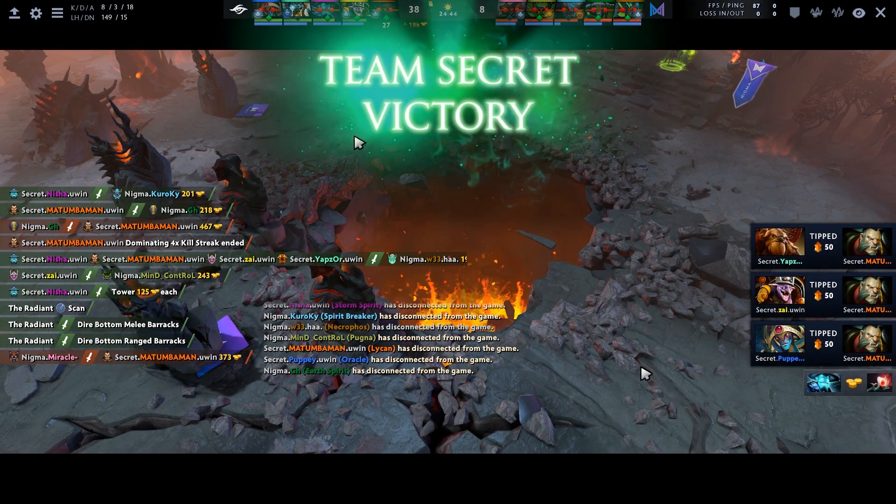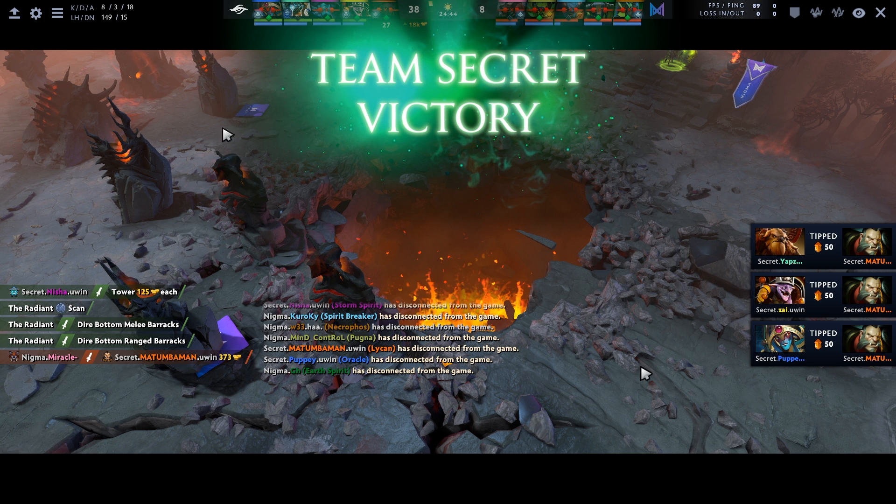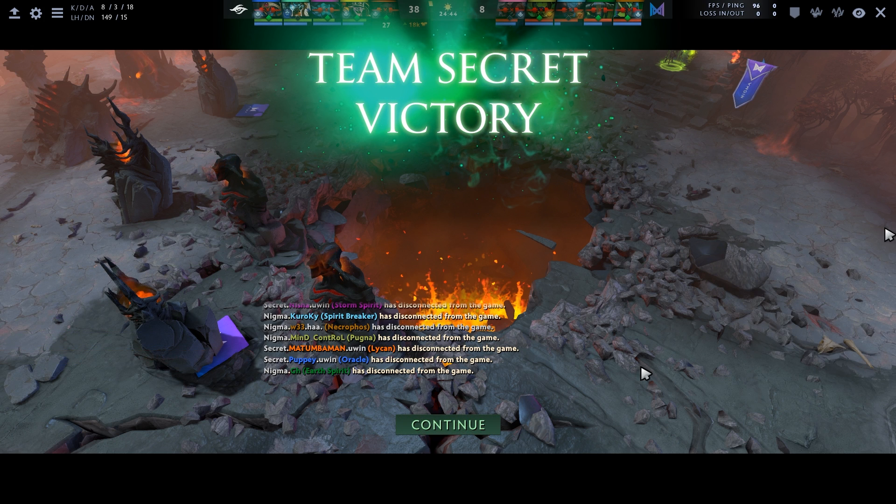That's the end of the replay analysis. The game ends two minutes later with a high-ground push using Storm and Aegis and there's nothing the enemy team can do. Quick tip: Lycan is really good at Roshan, you can kill it quickly. However, don't take Aegis for yourself — give it to a teammate. If you die without Shapeshift and respawn from Aegis, you have no ulti and you're basically useless. Help them Roshan, but give the Aegis away.